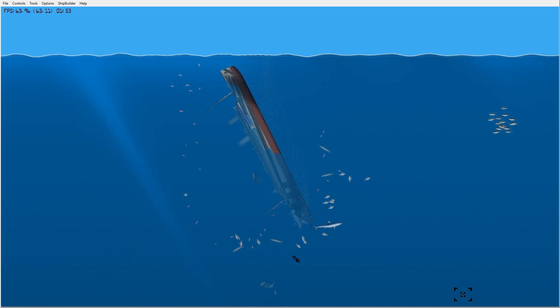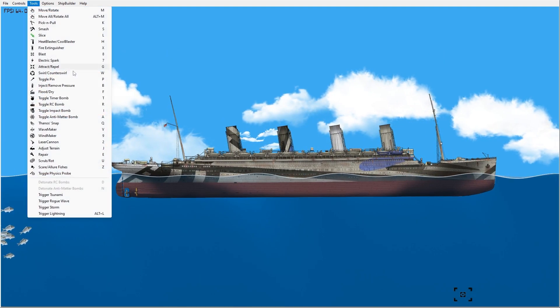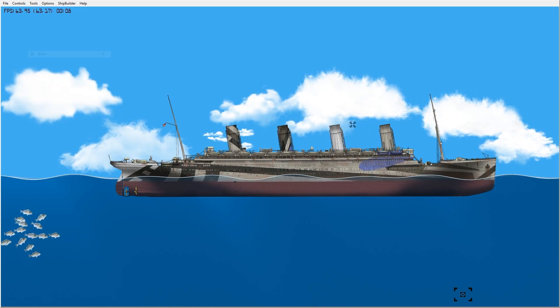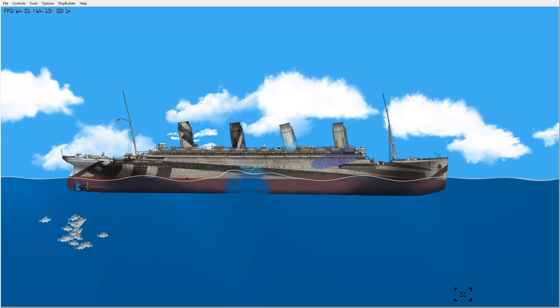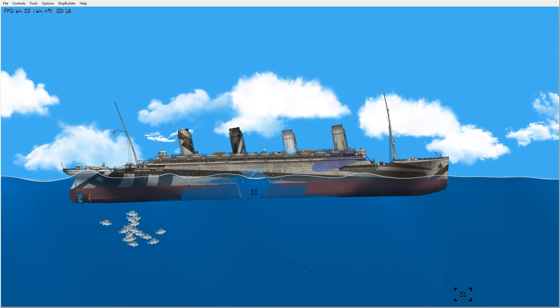I'm gonna go ahead and spawn it back in and sink it a different way this time. We got the ship back. Let me explore some of the tools — we have a bunch of different ones. We have the blast tool. What does that do? It's like an explosion! Can I explode part of the hull? Yo, that's actually pretty cool. Let's see if we can sink it like this.